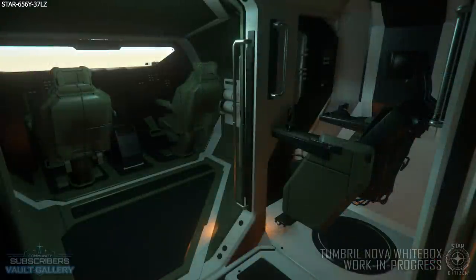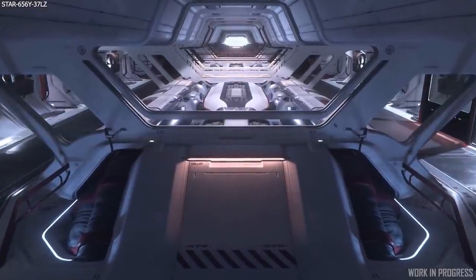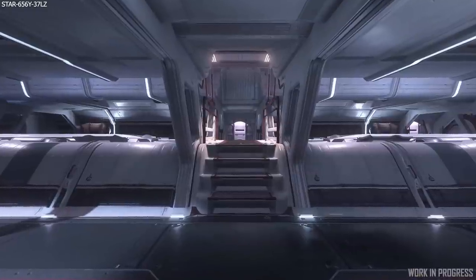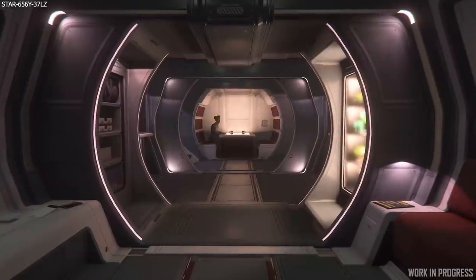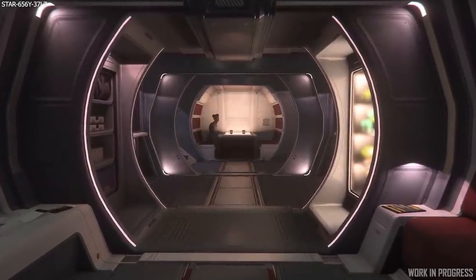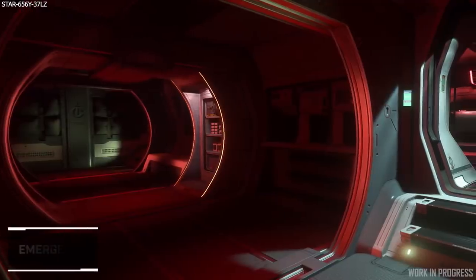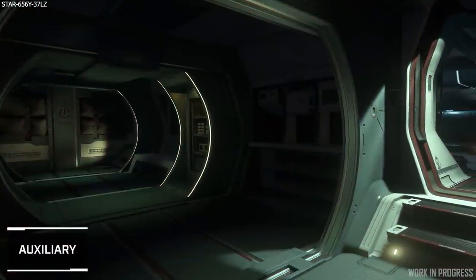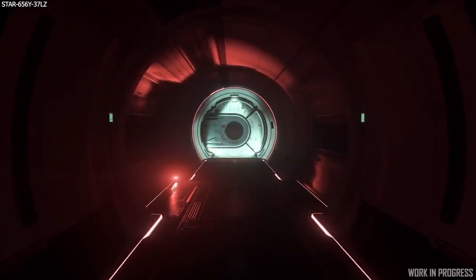If you own a Tonk you're going to need something to fly it around in, and that ship comes in the form of the Hercules from Crusader Industries. We have the M2 and the C2 which are slated for release alongside the Nova Tonk for Alpha 3.13, and then the A2 coming later in the year around the end of September.